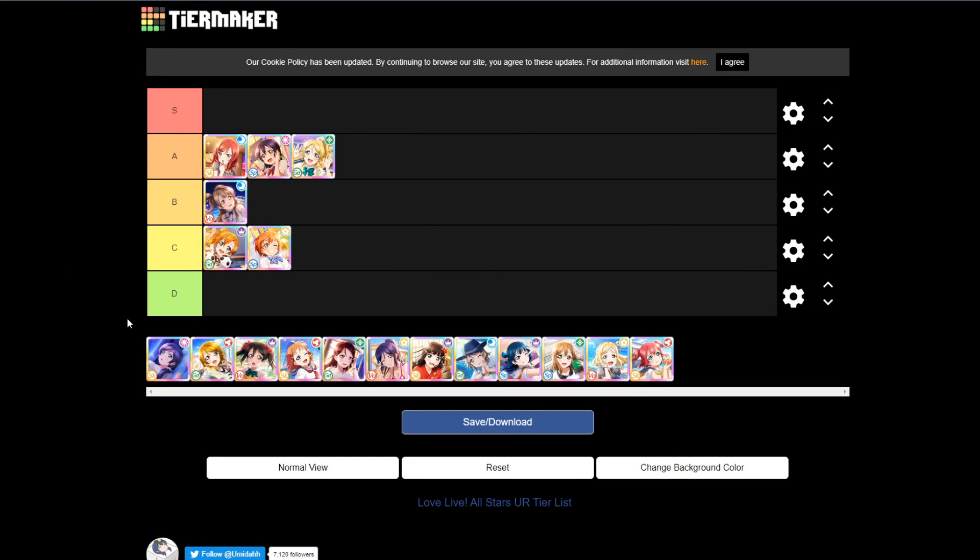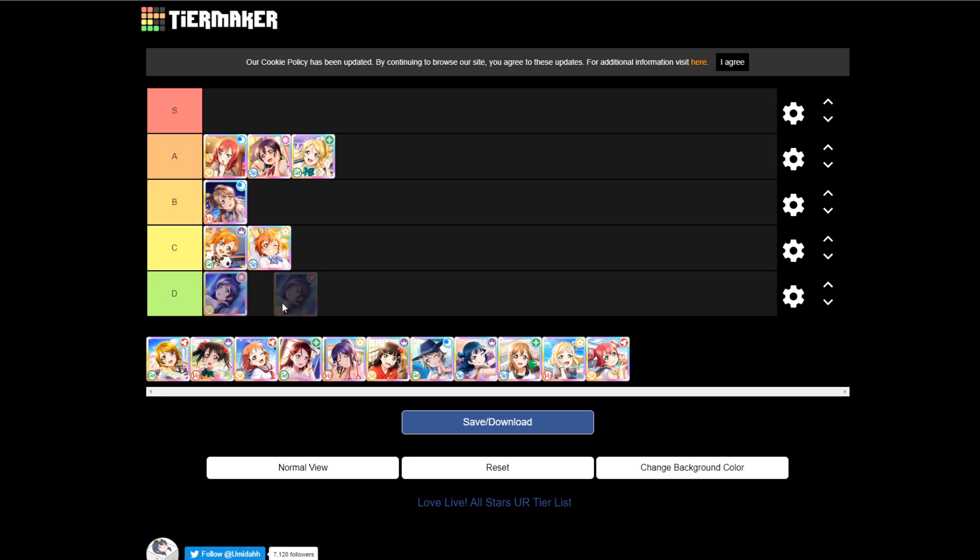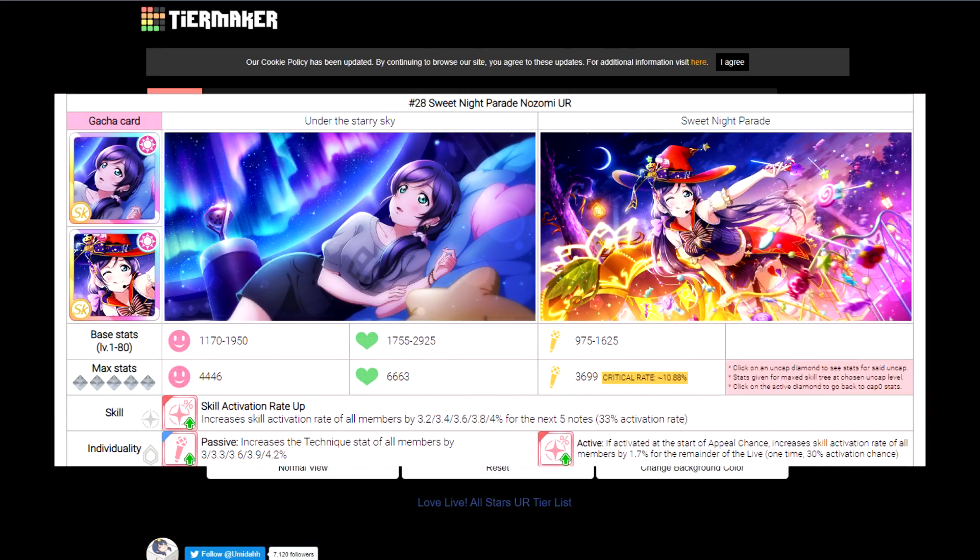Keep that in mind for when we reach near the end and talk about why a particular skill type card is S tier. Speaking of skill type cards that aren't good: Nozomi unfortunately lands at D tier. Aside from the art looking fantastic, Nozomi doesn't really provide much. Her highest stat is stamina, so you could use her as a stat stick, but all her skills and abilities don't really offer much. The ability increases skill activation rate up, the personality passive is a technique boost, and the active personality is also a skill activation rate up boost. Pretty much everything about this card is not good for team building.